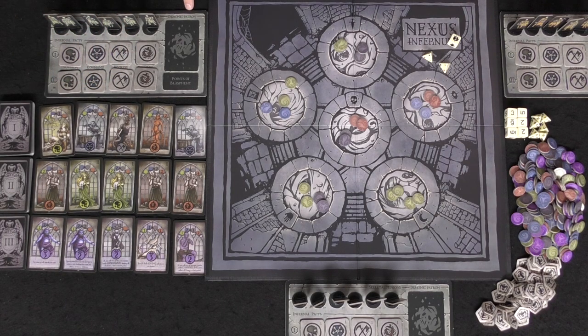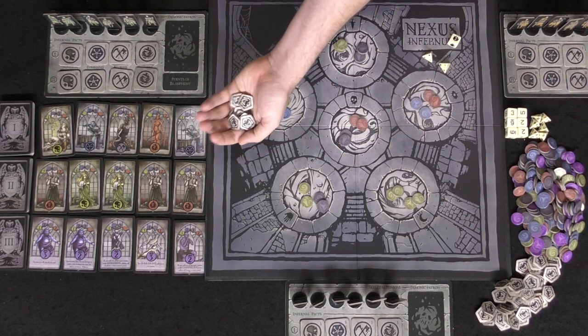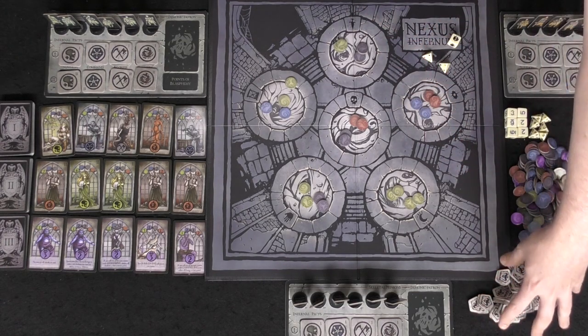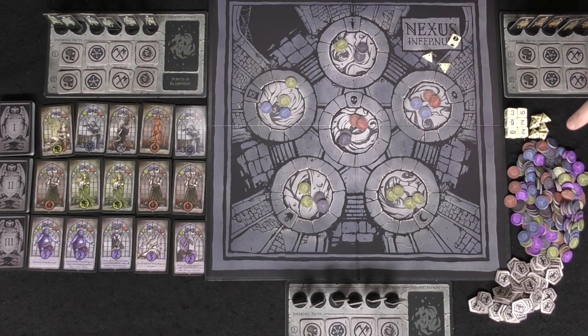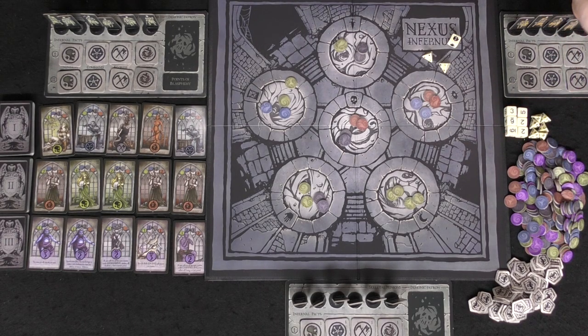There's a space on your player board for your demonic patron, and then there's points of blasphemy — these are your victory points and you need 13 to win the game. Set aside the area for your points of blasphemy, set aside your energy tokens, and you can put them in different color arrangements if you want. Then you're going to have four different types of die.